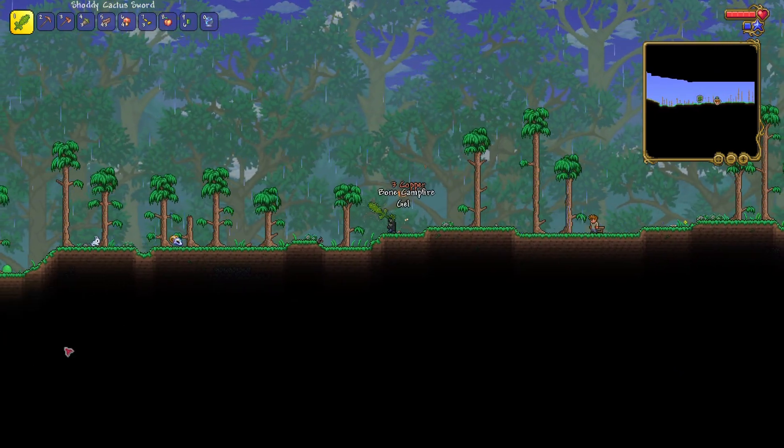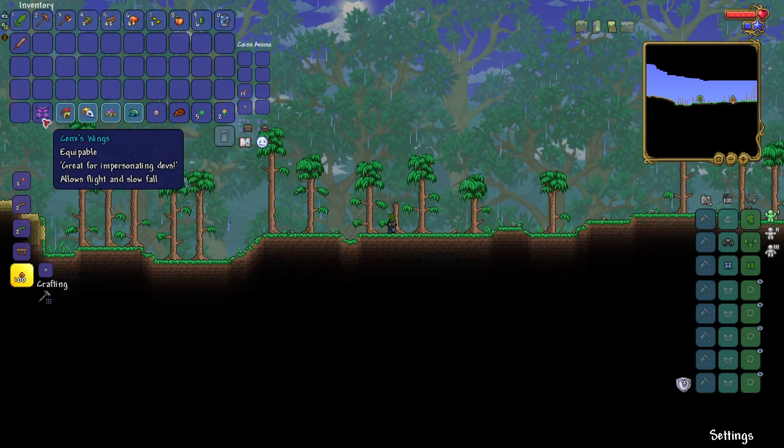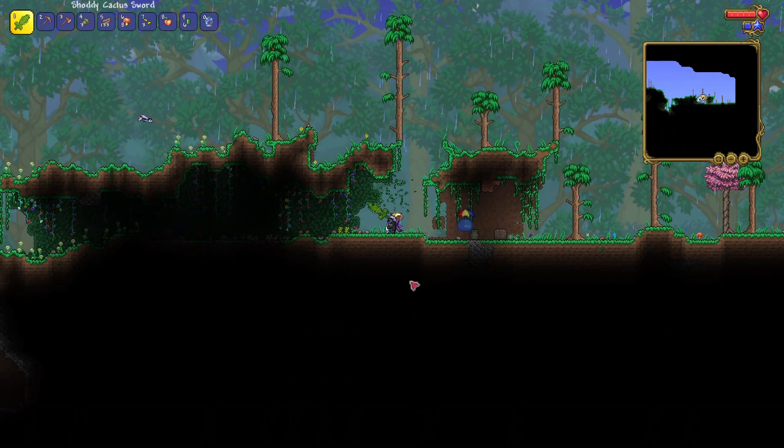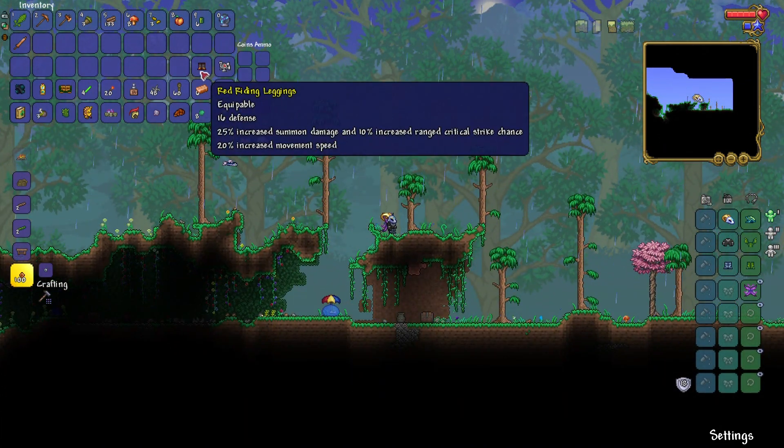Wait, I got a mithril helmet from a worm. Wait — wings? That's actually really good. Part cart. What the heck is that? Oh great, I got some leggings, and it has 16 damage? That's really good.